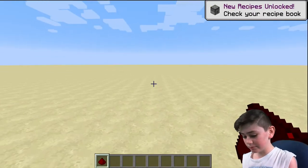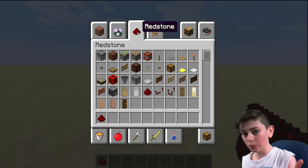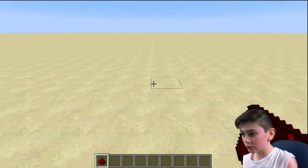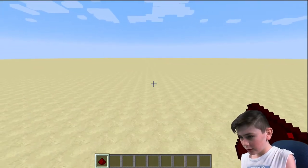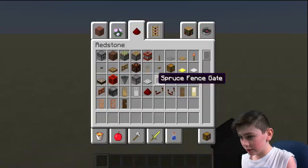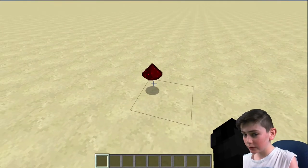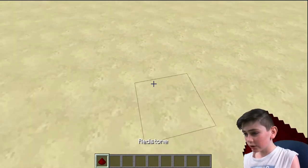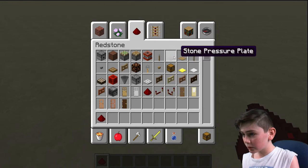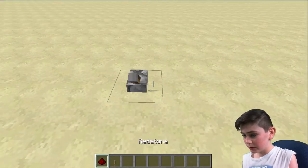So this is redstone in the redstone category — the wiring category, if you want to call it. Redstone is a really great object. This little piece of dust can make a lot of awesome stuff happen in Minecraft. So first of all, I'm just going to quickly get a lever and place it down.